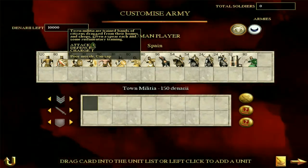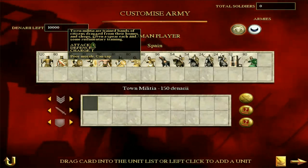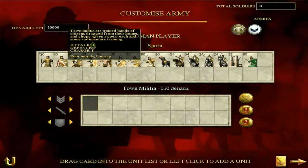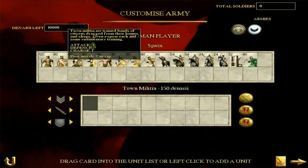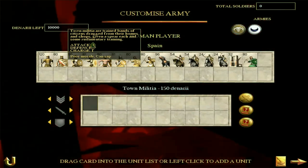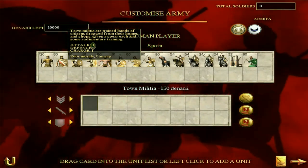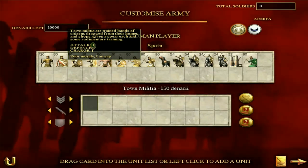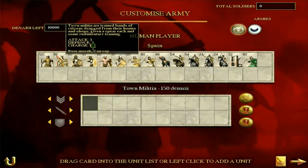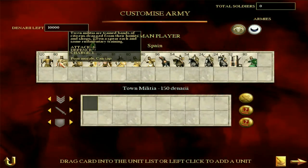Town militia are spearmen but honestly they're not even effective against cavalry — they're about as bad spearmen as you can get. An attack of only three and a defense of seven, these guys have poor morale. If you've played as Carthage you'll realise that these guys aren't that good — they just break really easily. They're a tiny step up from the peasants but honestly nothing much. If you compare them to the town watch of the Romans, they're relatively similar. Don't rate them at all; only get them if you're really desperate.